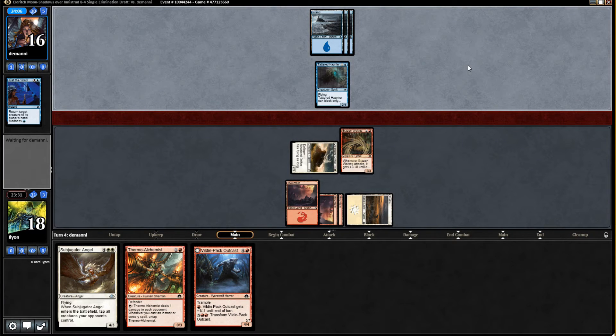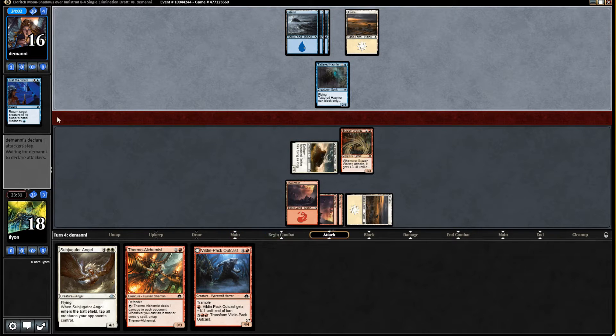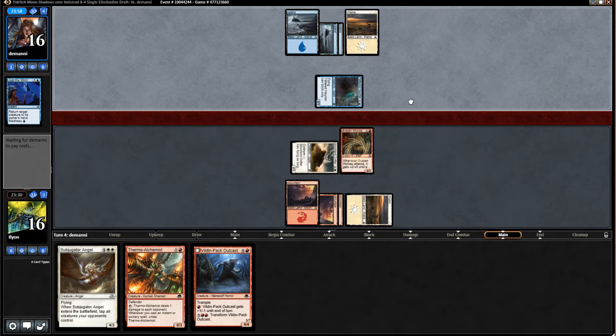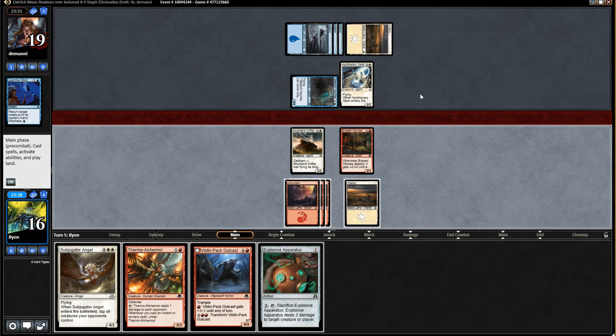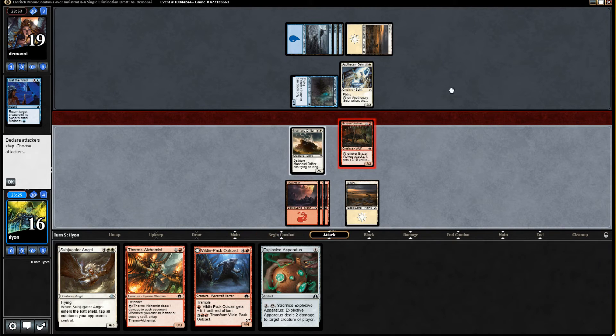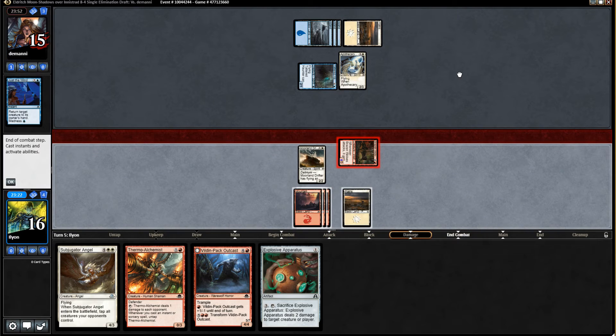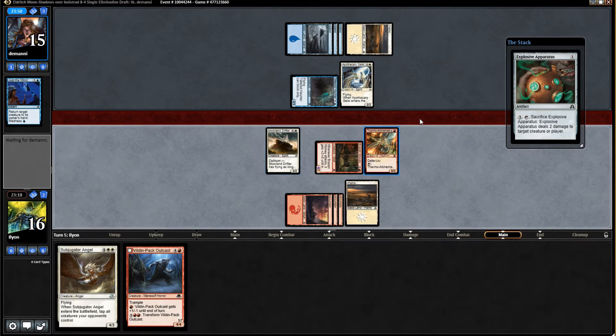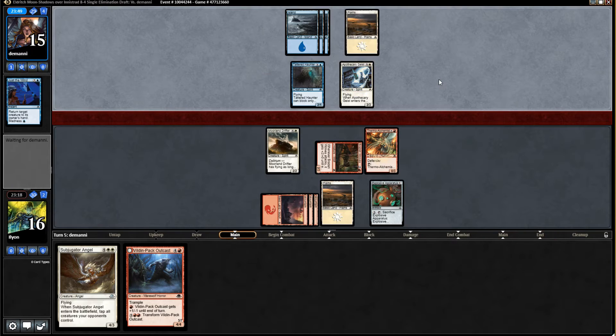We both basically have a total board stall — neither one of us did anything for those two turns. I replay Brazen Wolves, my opponent plays to just stay even, so it's just kind of a stalemate. Apothecary Geist, sure. Just get the Brazen Wolves in. Play the Explosive Apparatus and the Thermo Alchemist. Hopefully we can draw a line for Build and Pack Outcast, because that's what we really need to be doing.